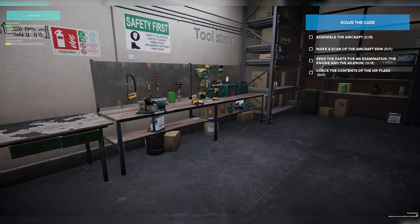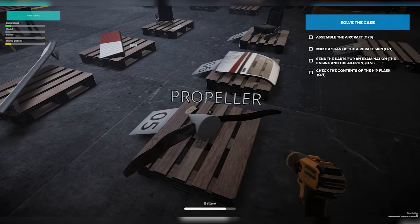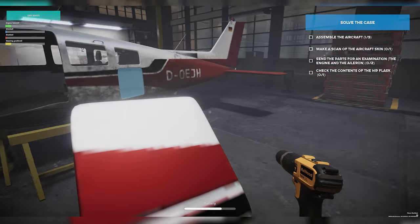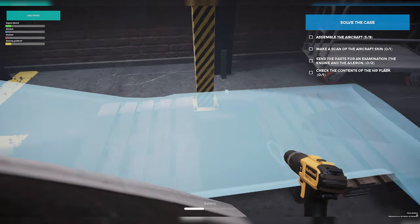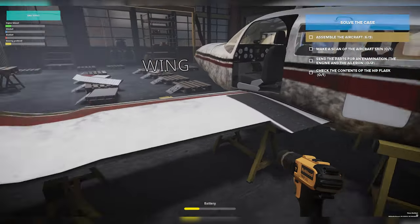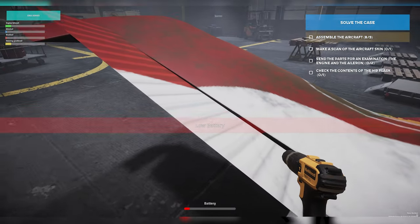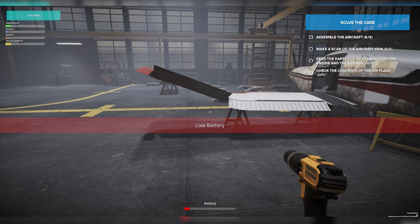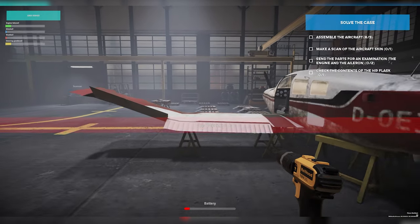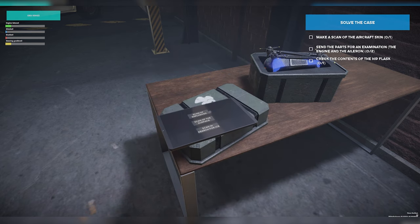First things first, I'm going to grab this power tool and we're going to start with the propeller. There we go. Then let's grab this hatch and put the hatch on. Now let's go ahead and add the wing back on. And here is our mysterious aileron. Something interesting to take note of — other than the low battery warning — is the damage on this wing.